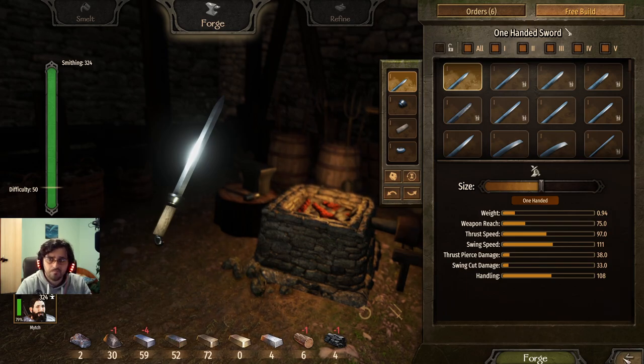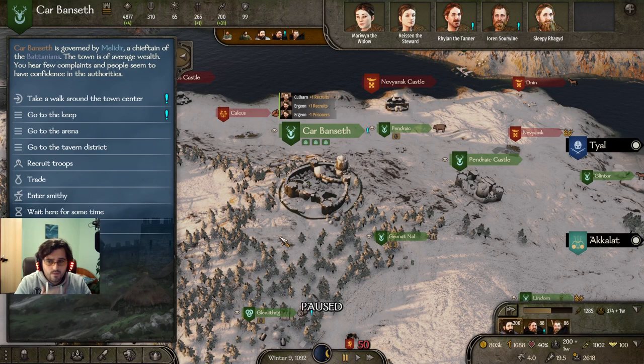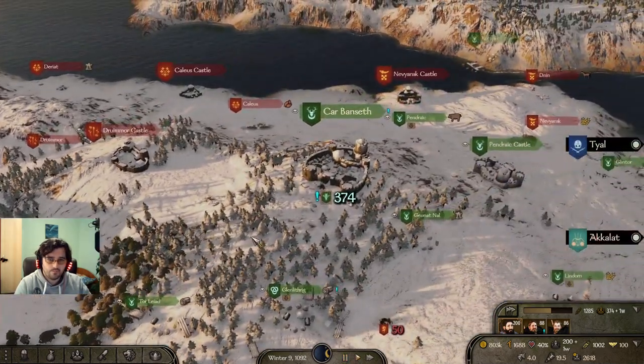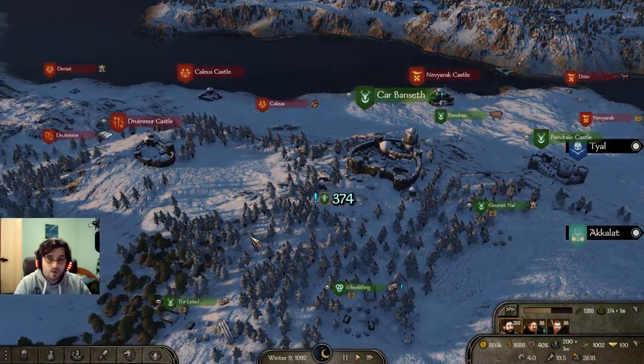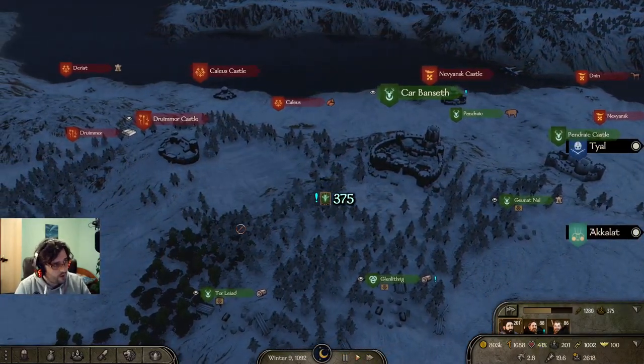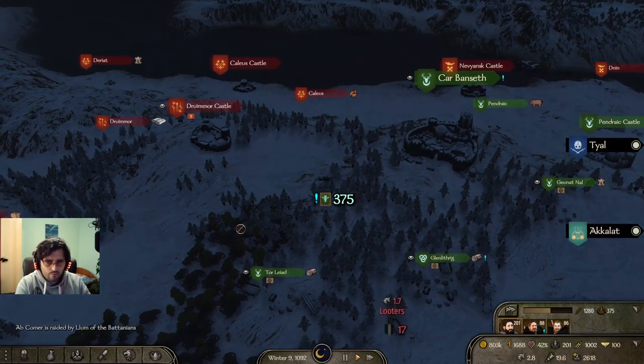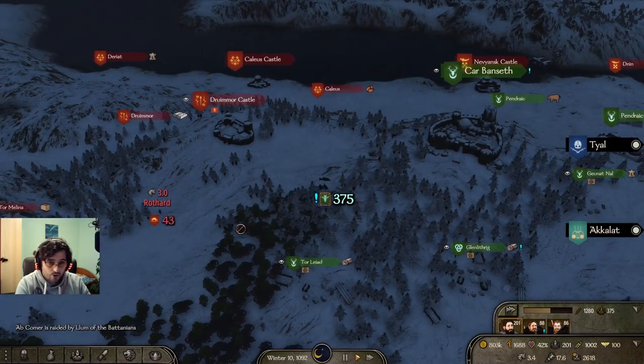Are the Khan Guard still the top troop? The Khan Guard are currently losing to the Fionn champion, I think — though they're still incredibly powerful and still top tier. Also, keep an eye out for the Vlandian Crossbowmen. If you have over 50 of them in your army, they'll perform much better than any normal variant archer group.